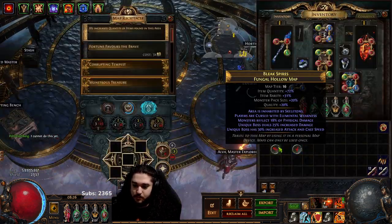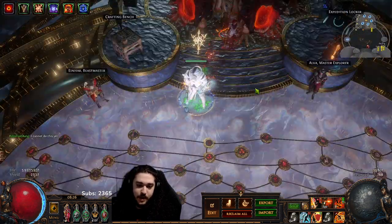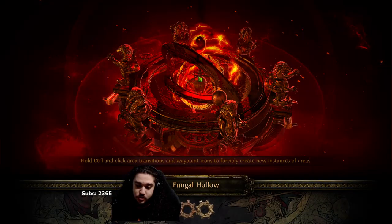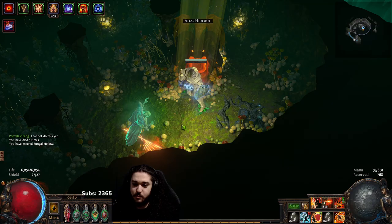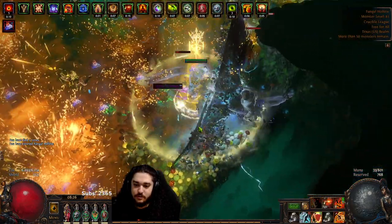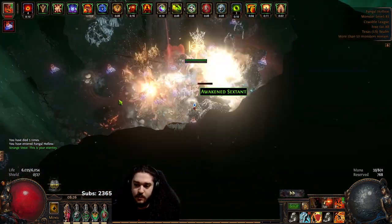Let's jump into a quick Fungal Hollow. This character is level 98 and we've died about five times to some really crazy stupid stuff - pretty sure three of my deaths were Bearers because I could not see the floor. Oh hey, look - a sixling!